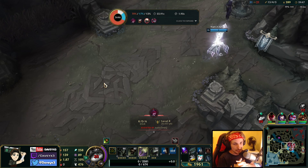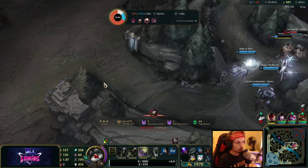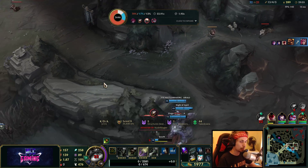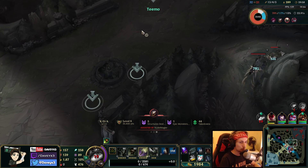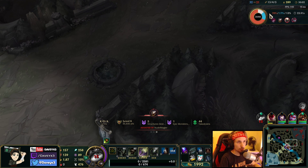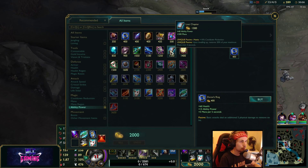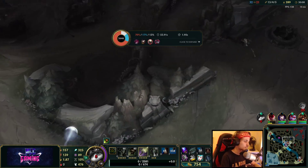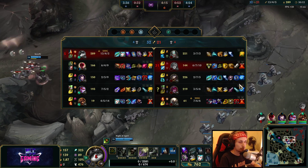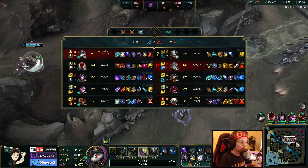The last item is kind of very situational — you either want to be building a Void Staff or you want to be building a Rabadon's. It kind of depends on what you're playing against. If the enemy team has got a bunch of magic resist, just go for Void Staff. If they have like no magic resist at all, go for Rabadon's — it's way better then.